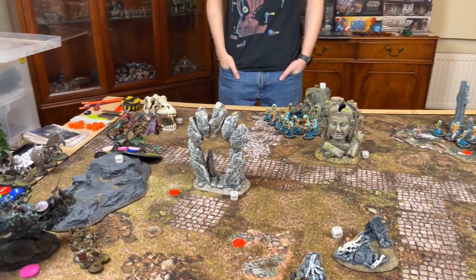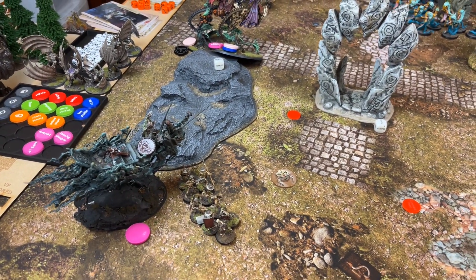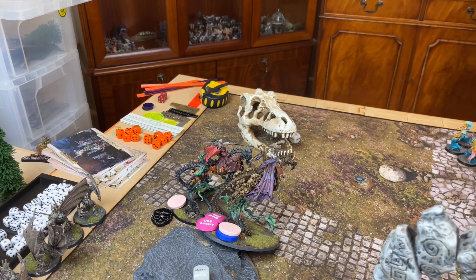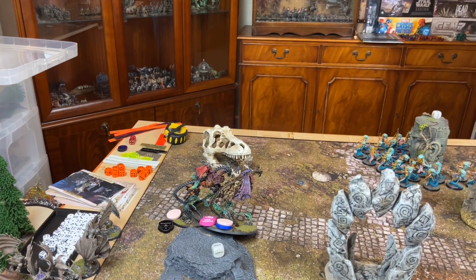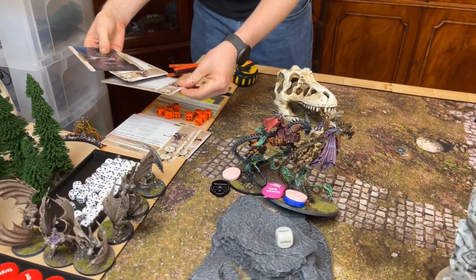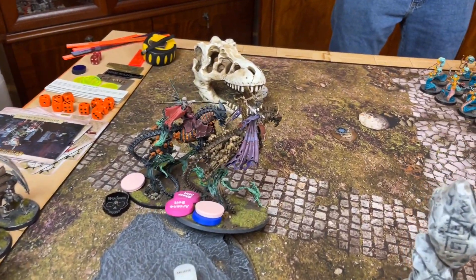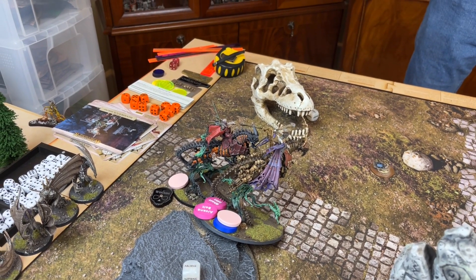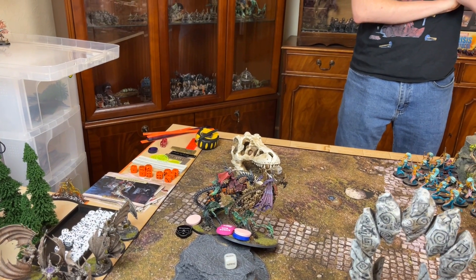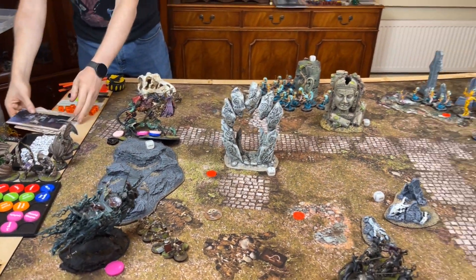Turn 1 for Legion of Blood. It was a fairly swift hero phase. We took Against the Odds, then generated a command point with Manfred and put it on himself — so he's got the plus one to hit and wound bubble up. He tried to cast Wind of Death, miscast, took three, passed one of his wards, temple-hofed another, so he's taken a wound. We've got Pinions on Countess Cara. Neph has gone all in — mystic shield, Arcane Bolt, ignores rend, and her command thing giving minus one to be hit for her and units within 12".